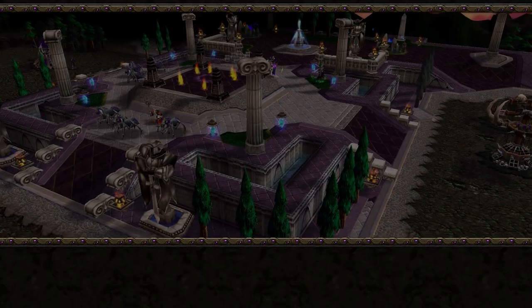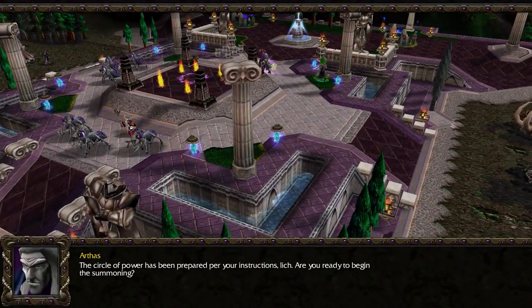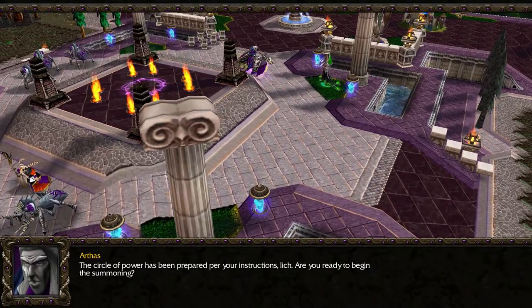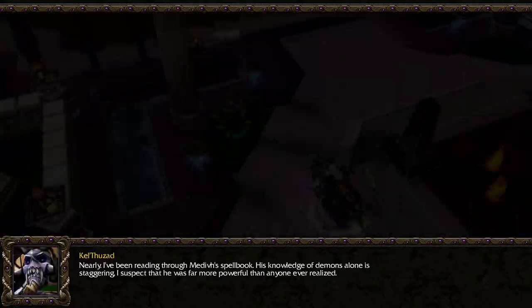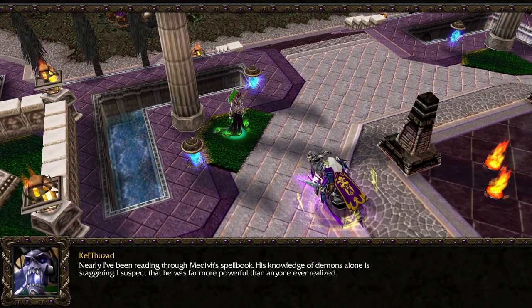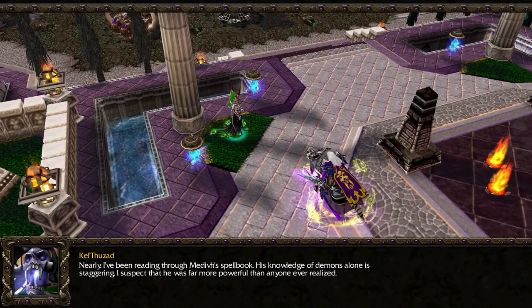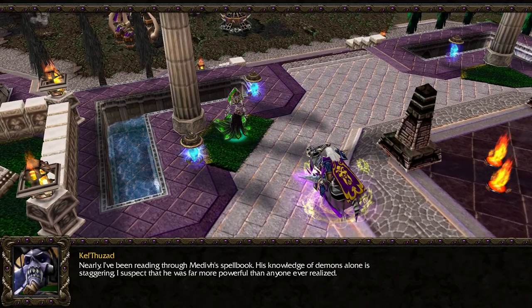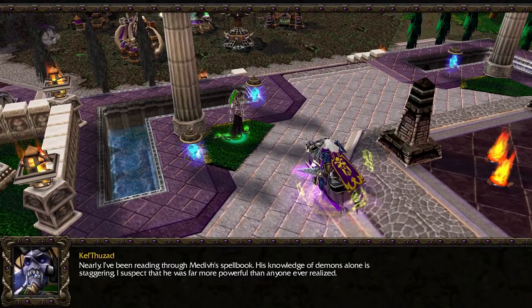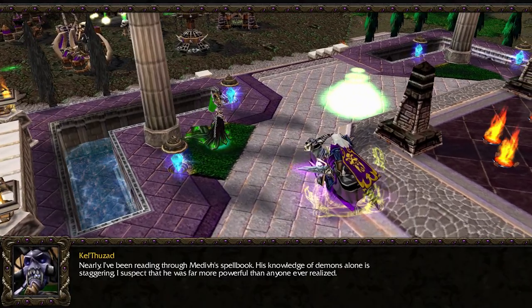I don't think I remember there being a teal enemy base — maybe they changed the color in-game. If you haven't played Warcraft 3, you're kind of being dropped into the middle of the story. This is the end of the Undead campaign. Basically, we're trying to hold out until we can summon some giant demons to complete an invasion of the human kingdoms. Kel'Thuzad there has been our mage hero up until this point, and Arthas, who has turned evil, has been basically the same as he was as a good guy, only now for the Undead.